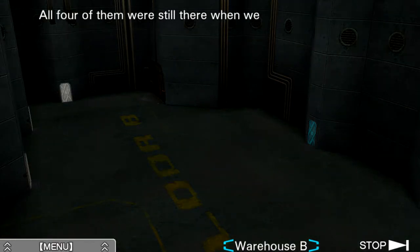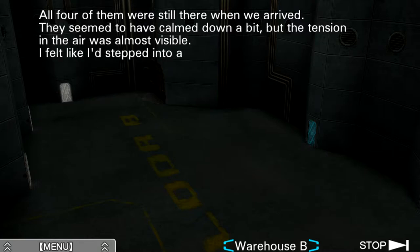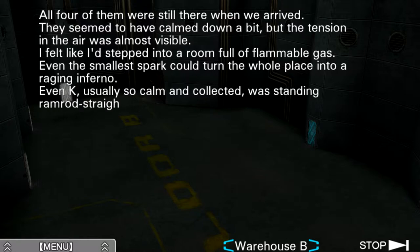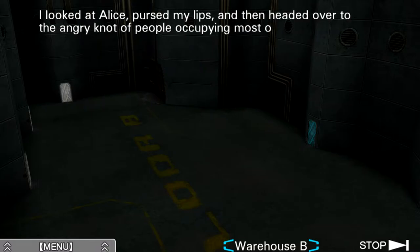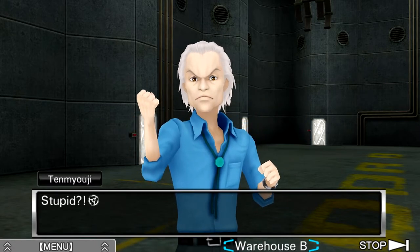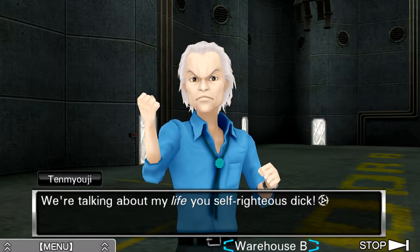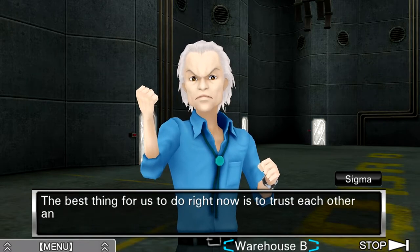The music stopped — about to get intense in Warehouse B. All four of them were still there when we arrived. They seemed to have calmed down a bit, but the tension in the air was almost visible. I felt like I'd stepped into a room full of flammable gas — even the smallest spark could turn the whole place into a raging inferno. Even Kay, usually so calm and collected, was standing ramrod straight with his hand balled into a fist at his side. I looked at Alice, pursed my lips, and then headed over to the angry knot of people. Clover told me what's going on — this whole thing is stupid. You need to knock it off.